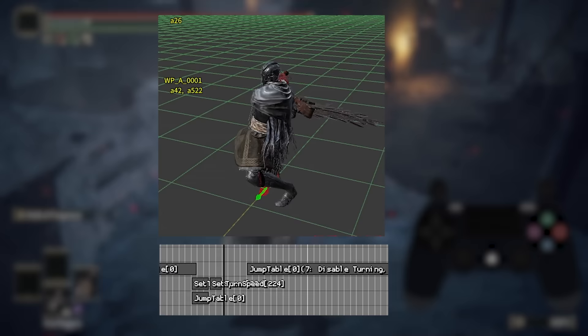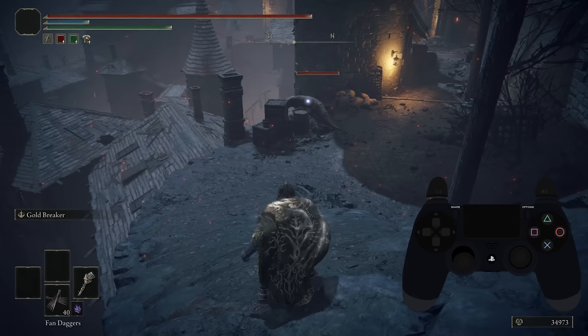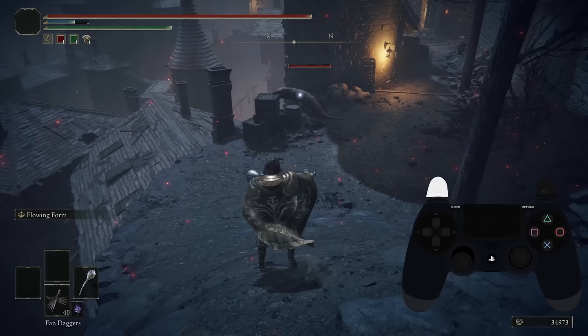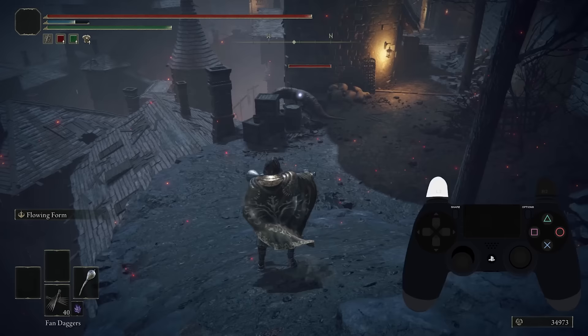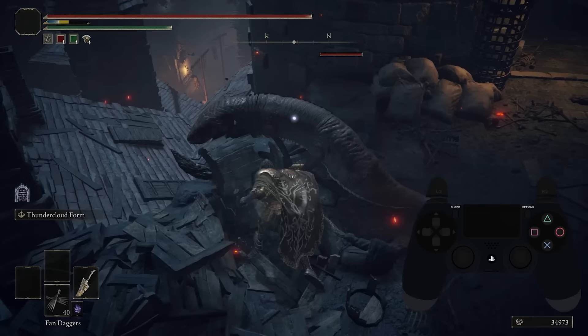In Elden Ring, the event still works and is enabled by the menu option, but nothing seems to use it. Heavy weapons also re-adopted the sort of standard tracking windows that light weapons have always had. High commitment and travel distance skills also don't have this event, despite the fact that they could largely benefit from it. Every one of these attacks — you can look at the data and see that they don't have this event anywhere in their animations.